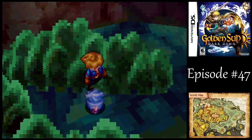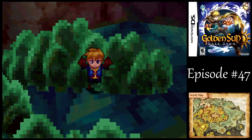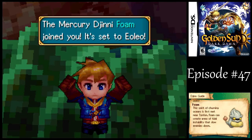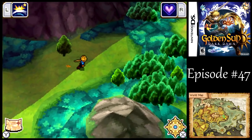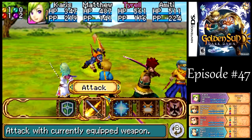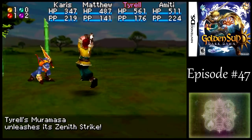Lots of experience from these Djinn. I prefer doing all the optional stuff before actually advancing the plot. For defeating it, we get the Foam Djinn, which is completely pointless — it only reduces the agility of enemies. I forgot to reset my Djinn there — whoops. That will be fine.